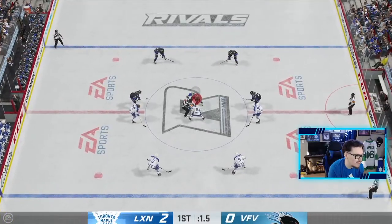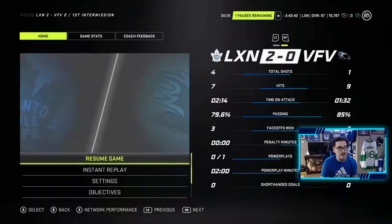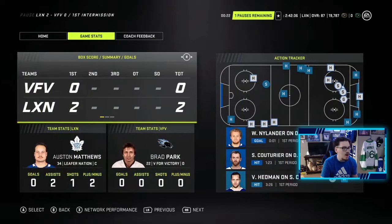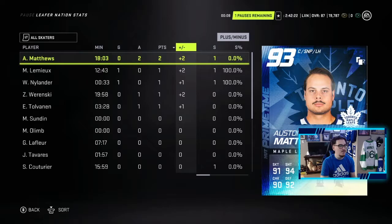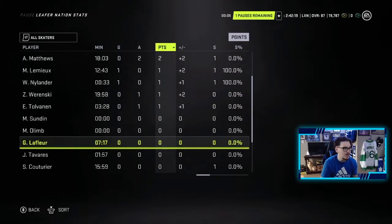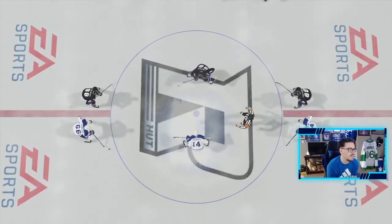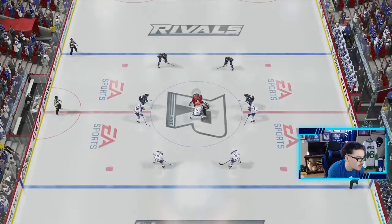I feel like we barely used Tavares and we've only used Matthews, so we'll try to get Tavares some more ice time next period. After one, we are up 2-0 and looking better stat-wise than this guy. Austin Matthews had 18 minutes on ice in that one period — is that even possible? Two assists, plus two, one shot. Not too bad. Tavares only had a minute 57, so you can really see that first line just played the whole period.